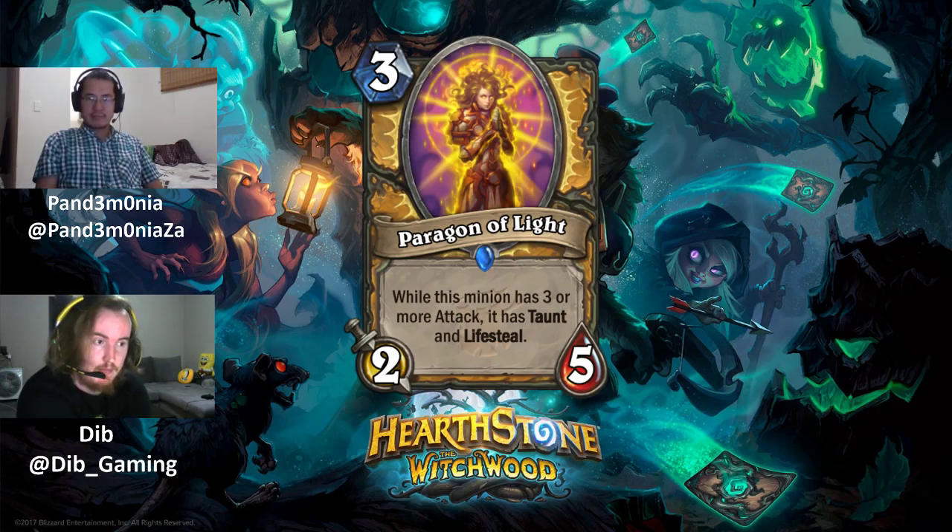Ways to activate Paragon of Light include having it next to a Direwolf Alpha for the +1 attack, buffing it with Blessing of Might, or using Sound the Bells — a card coming up later in the review.